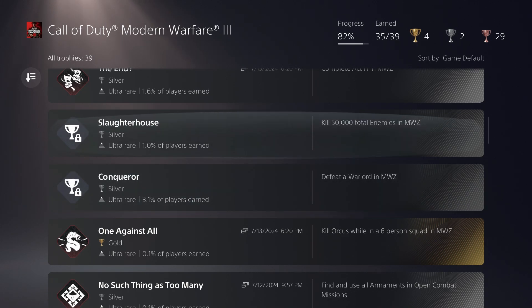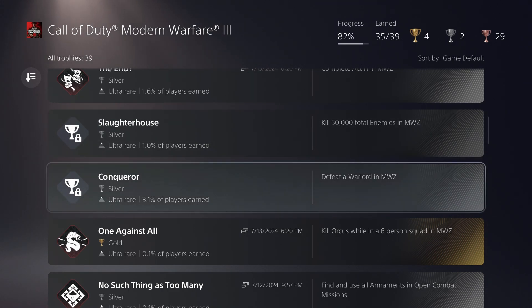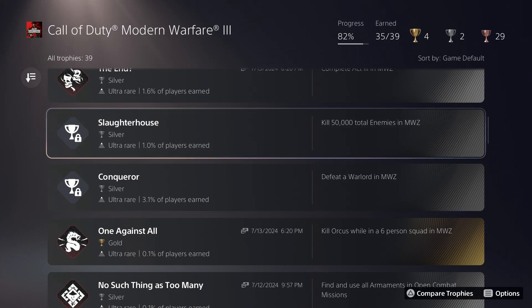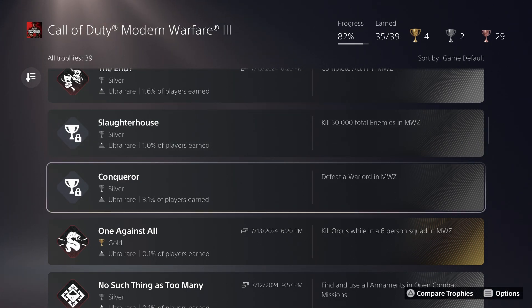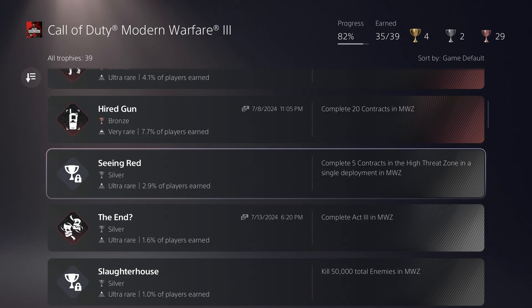I still have two trophies left. The 50,000 total kills is not difficult, just extremely grindy — I'm at about 5,000 kills so roughly 10% of the way through. I also have to defeat a warlord. The one time I had all the Perkacolas going and a decent Pack-a-Punched weapon, the special area where the warlord spawns just wasn't appearing anywhere on the map. Another time I tried, I wasn't well prepared and died quickly. I think I probably just need partners for that one, but it shouldn't be as hard as the five contracts in high threat.